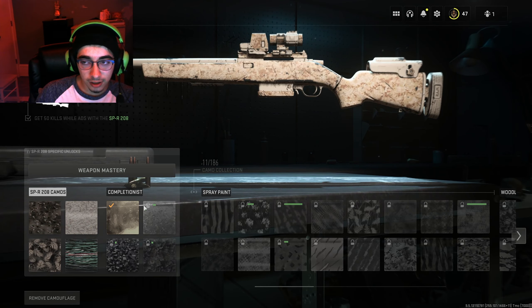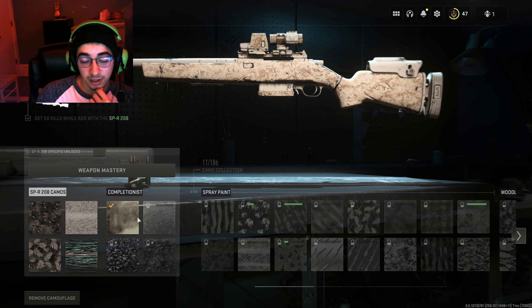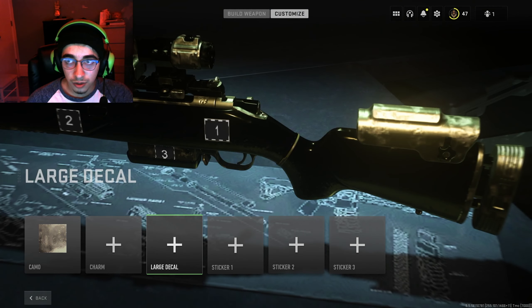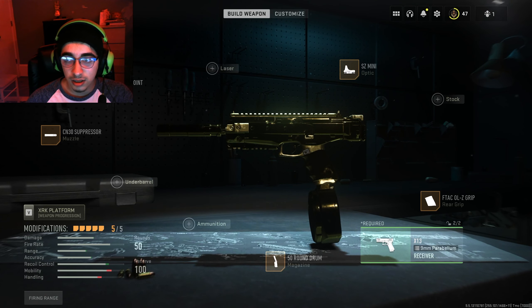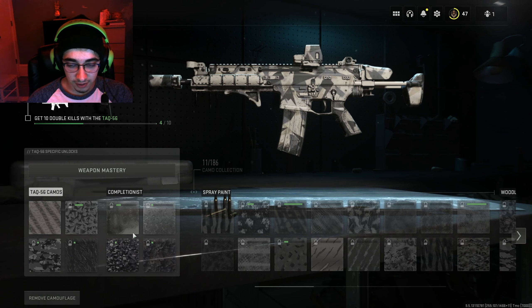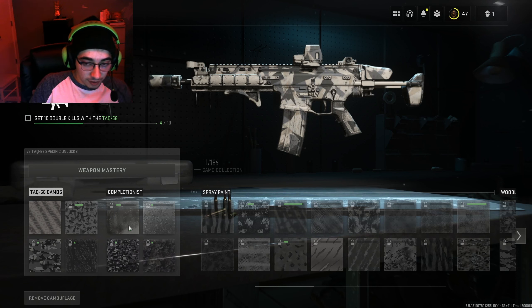Right now, if you're on PC — it's only for PC players — look, I can't even click on it. I can't even hover over it to see what the challenges are or whatever. It doesn't even tell me. It doesn't matter what gun you have. If I go to my secondary, even if it's a gun I've unlocked, I can't even see the challenge. It doesn't let me do anything.